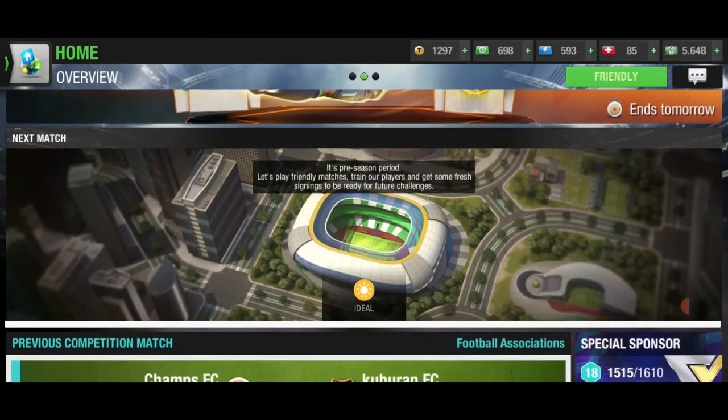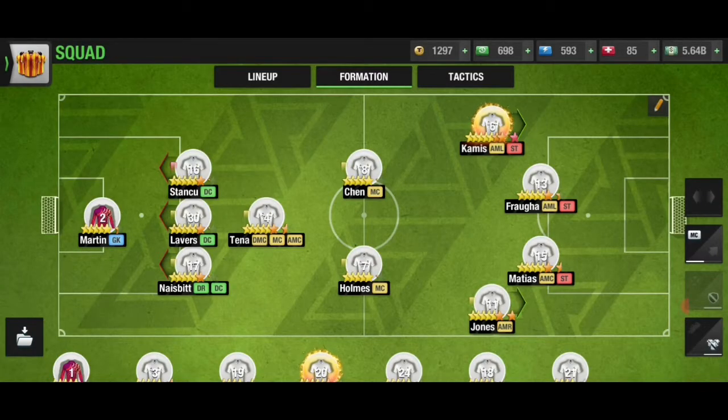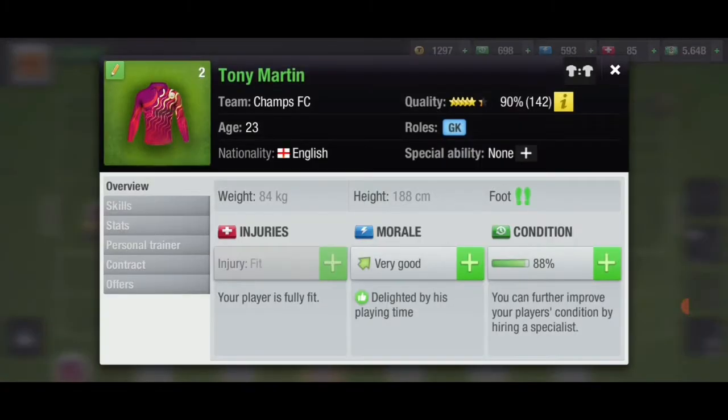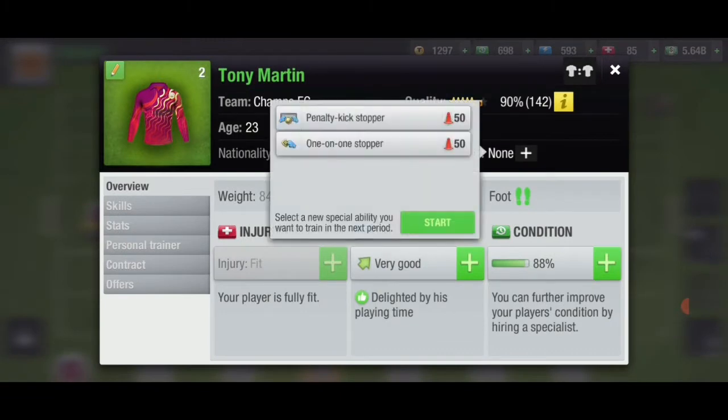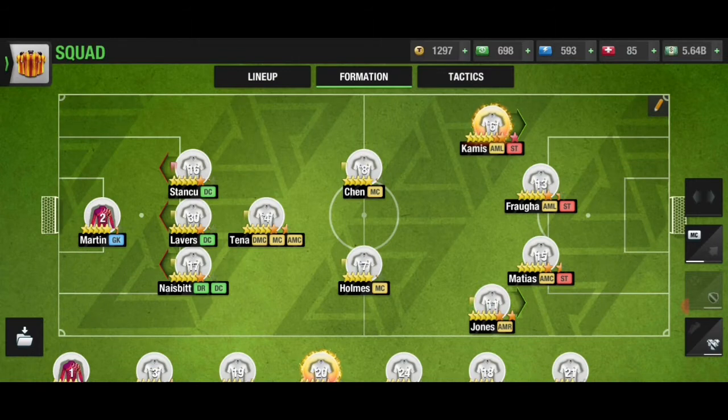Let's head over to the video. Starting off with the goalkeeper, the best special ability to train is penalty kick stopper, because one-on-one stopper almost never comes into play, whereas penalty stopper can be crucial in order to save penalties in a crucial match.